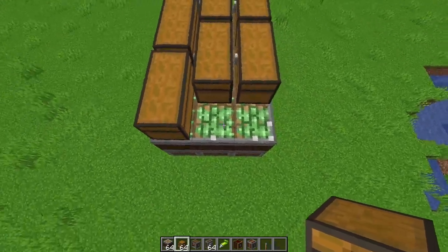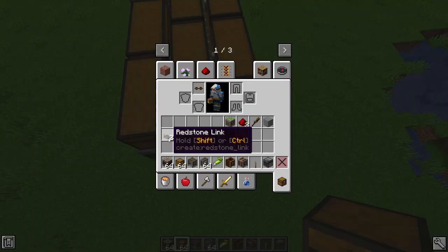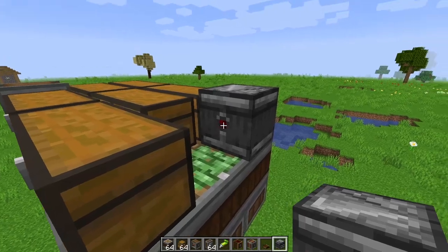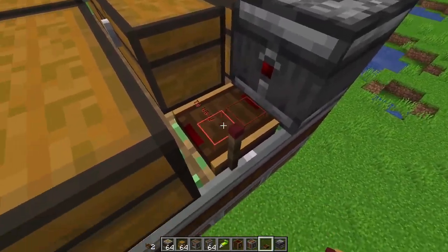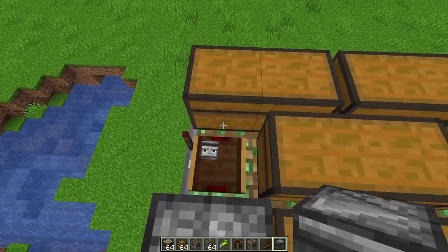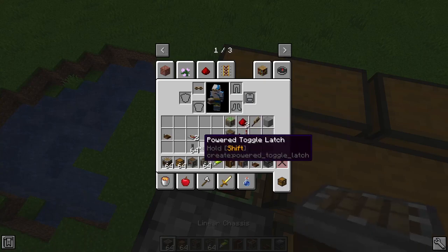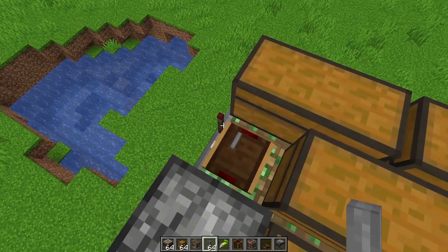Finally, you need to have two block space for an observer with a redstone link. The observer must be in this position and the red point must point towards the redstone link. Set a frequency — I'll put a shaft inside it for the frequency. This is the transmitter.